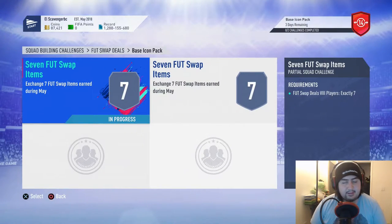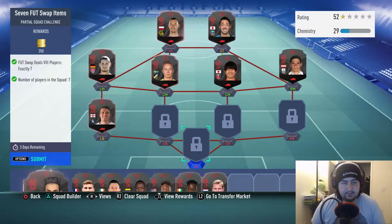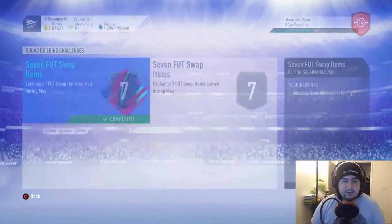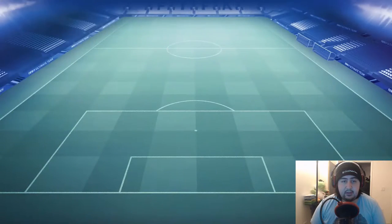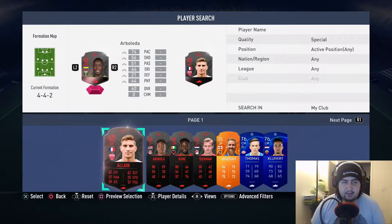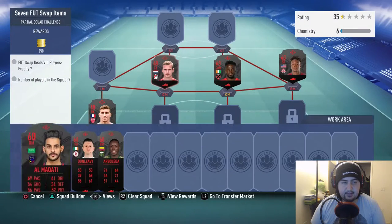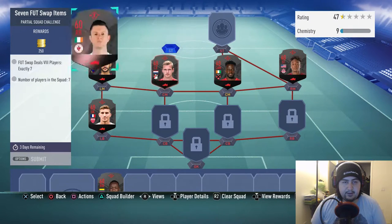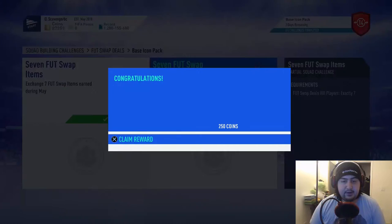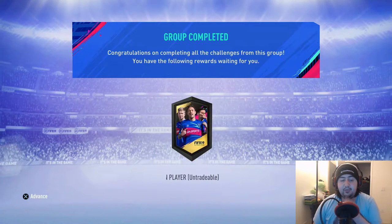Let's go to the base icon pack — everything looks good. We recorded everything. We submit the seven players right here, get to seven on the bench, go ahead and submit. That's the second set of foot swap players for the base icon. We get 500 coins guaranteed, which is pretty dope. There's the base icon pack right there, and we're gonna go in and open it.